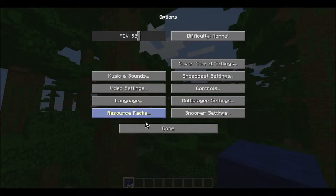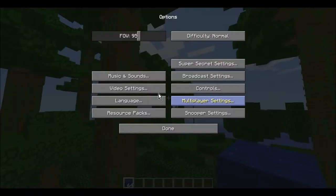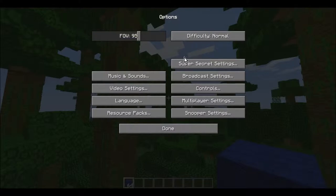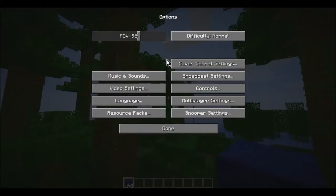The resource pack doesn't matter at all. If you don't use the default Minecraft settings it's really really poor. Now the graphics setting makes a very big difference. On Fancy you guys will see how much it changes the game.